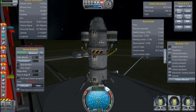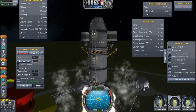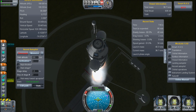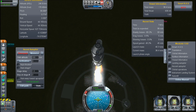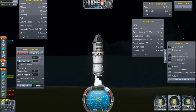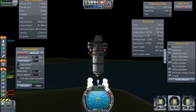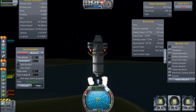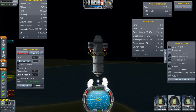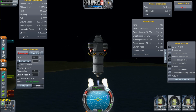The thing about aerospikes is they're wondrously efficient, they're low mass, they're relatively light as well, and they're just great in every way — but you cannot mount anything directly underneath them, so you can't stage with them. You have to stick them on the side or use them on the last stage. This thing is going to launch with only one large and one small fuel tank, plus those tiny fuel tanks I'm using to mount the aerospikes on.